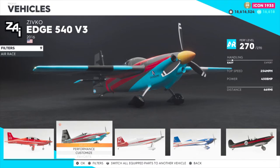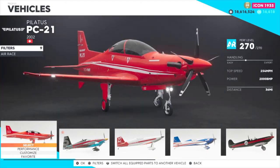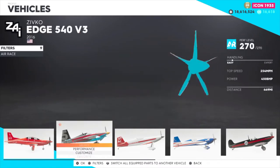Obviously I'm hovering over the Edge 540. Before we get into that, let's talk about the other planes as well. I currently have my square breaker set on the PC21 — I'm not going to lie, I do not use this plane at all. I just have it set there so I can immediately switch to my Edge.